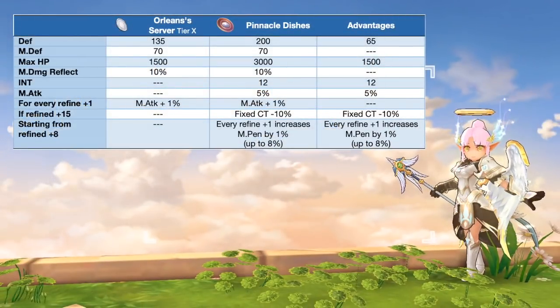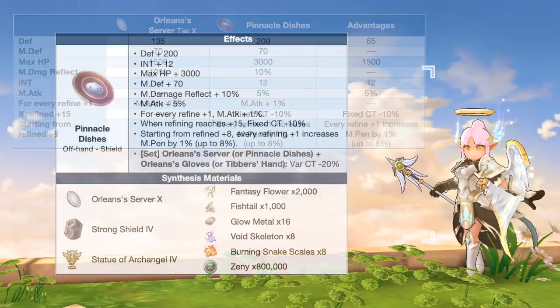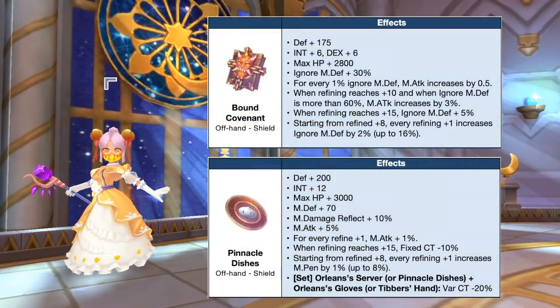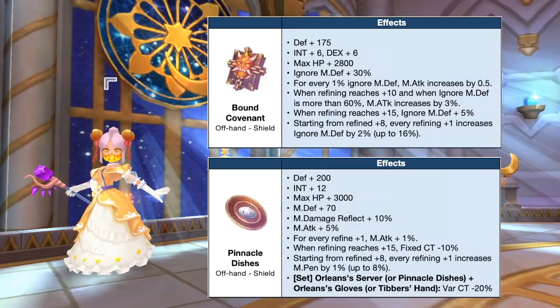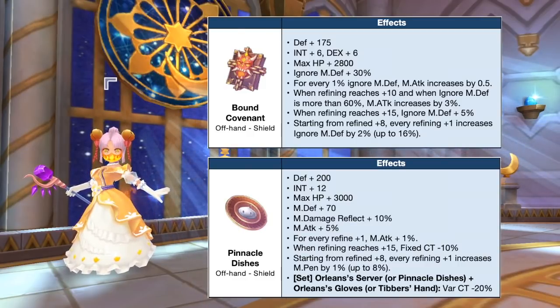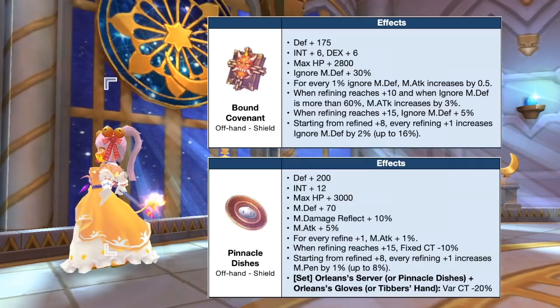Up next we have the Pinnacle Dishes, which is the synthesis of Orleans Server. This will significantly boost magic attack and MPEN, which is important for magic type classes. In comparison to a tier 10 Orleans Server, the Pinnacle Dishes will grant extra plus 65 DEF, plus 1500 max HP, plus 12 INT, and plus 5% magic attack. Refining it to plus 15 is ideal since it will grant a total of 20% magic attack, 10% fixed cast time reduction, and 8% MPEN. Choosing between Bound Covenant and Pinnacle Dishes depends on your stats. If you have low ignore MDEF, prioritize Bound Covenant; if you already have high ignore MDEF from Insight 4th enchant, then Pinnacle Dishes is better. Another consideration is the set effect of Pinnacle Dishes with Orleans Gloves, which reduces variable cast time by 20%.